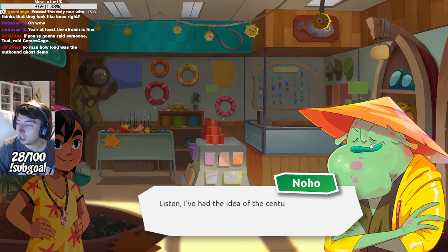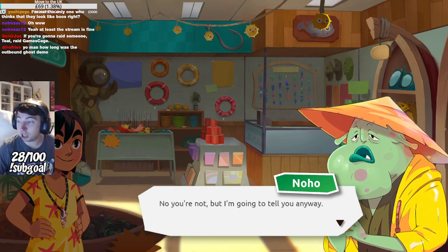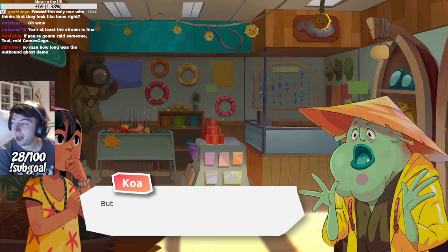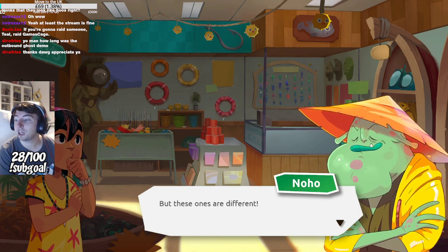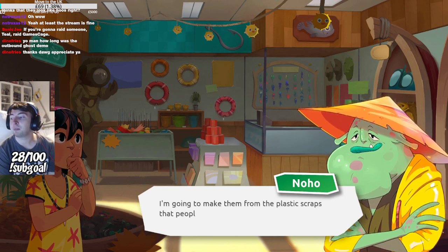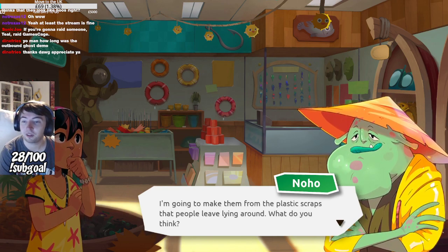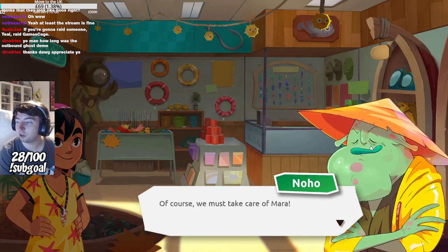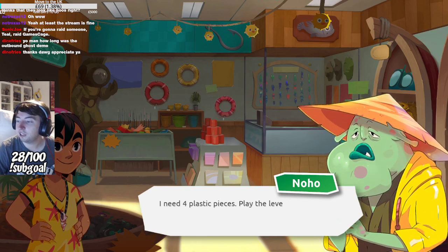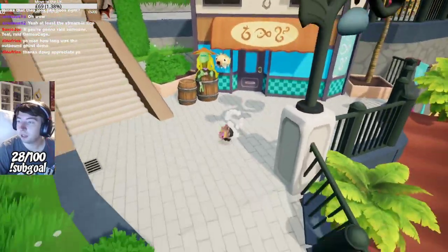'Kiddo, come here! I've had the idea of the century — I'm going to sell backpacks! But those ones are different. I'm going to make them from the plastic scraps that people leave lying around. What do you think?' That's not a bad idea, actually. 'I'll help you.' 'Oh, of course — we must take care of Mara. I need four plastic pieces. Play the levels and bring them to me.' Okay, can do.